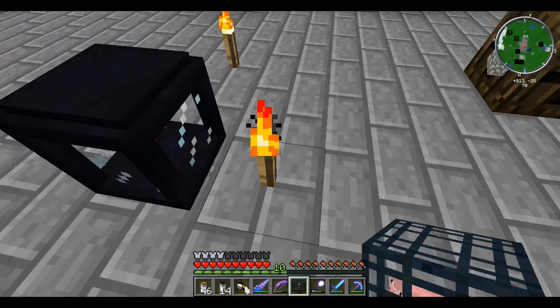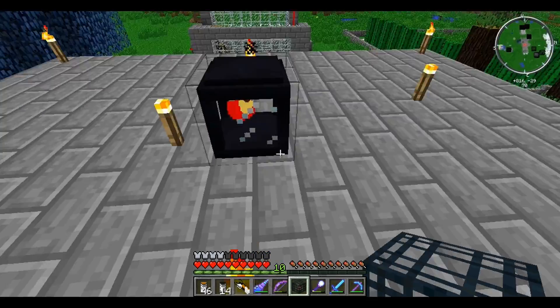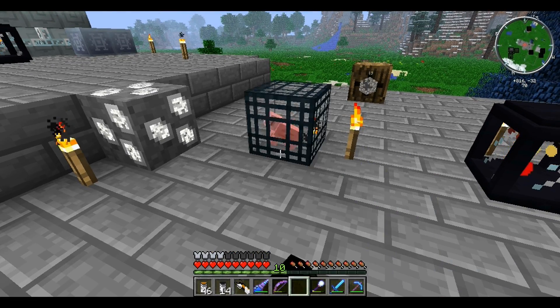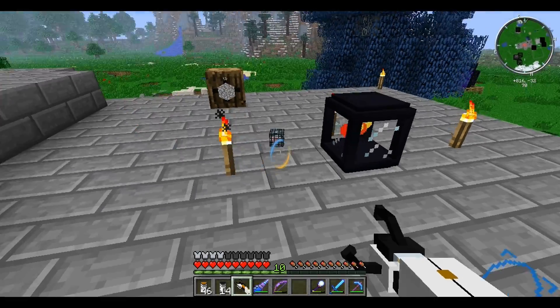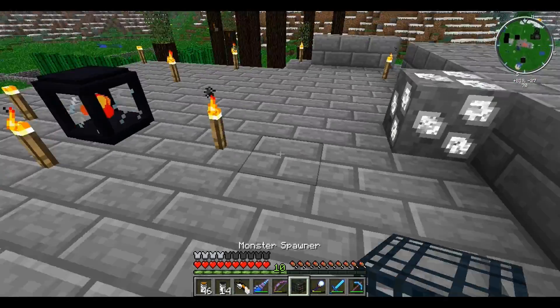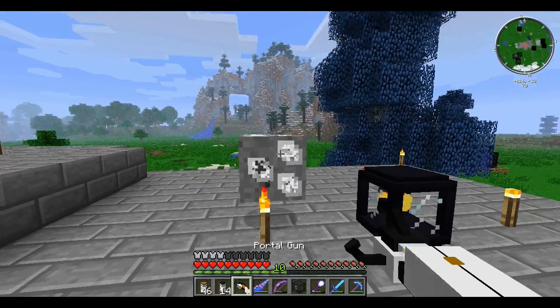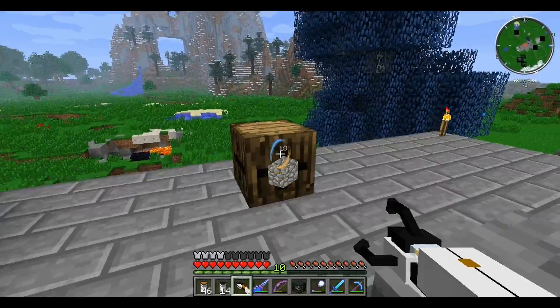You just have to place it the right amount of blocks over the torch. You don't want to place it where the torch actually is, because that will actually destroy the torch. Sometimes — depends how you place it. I just placed it wrong that time.